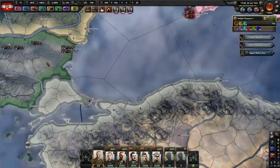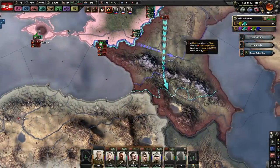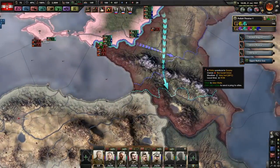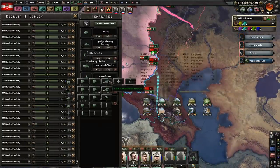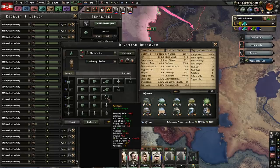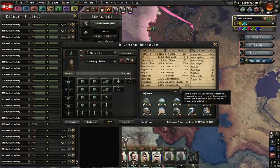We're gonna try to grab what we can before Bulgaria or anyone else does anything. Turkey's troops are probably all gonna leave the mountains, and that should make my life a little bit easier. I did also change up some templates. I added an anti-tank onto the 20-width infantry because they were just sitting at like 18.8. I could have put in another infantry and that would have been fine, but a little bit of direct anti-tank does increase our piercing value by a lot.